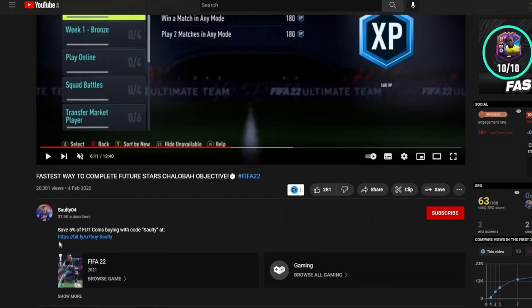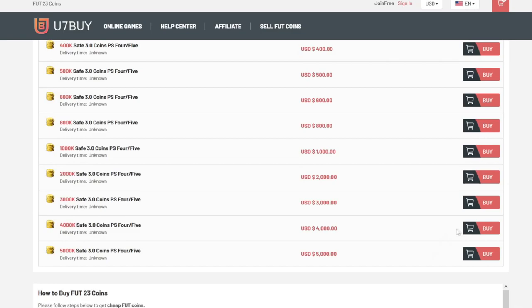So boys, if you're wanting a team like mine on the screen right now, then I suggest you head over to the link in my description and it will take you to this page where you can select PS, Xbox, PC services and you can buy players, coins, whatever you want.